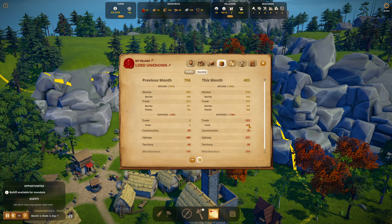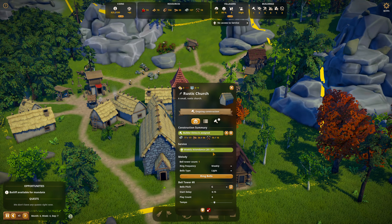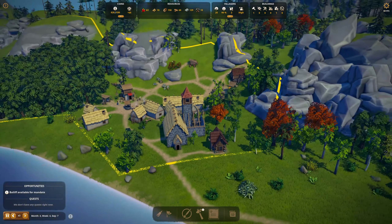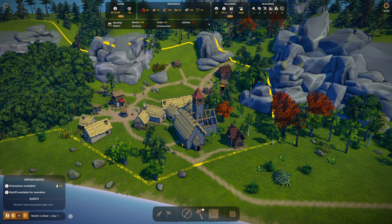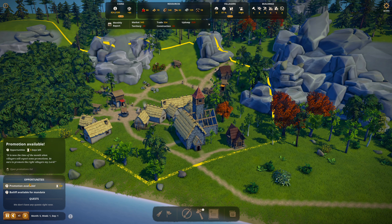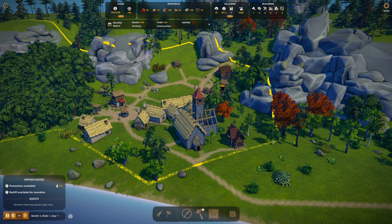Plus two villagers — week four, day seven. The church is about up. We have 25, and we can hold 40. No access to service — we can hold 20, we'll be able to hold 40 soon. Let's go ahead and do some promotion. I've got to get Mod on a mandate too. No commoners — let's promote all to serfs.